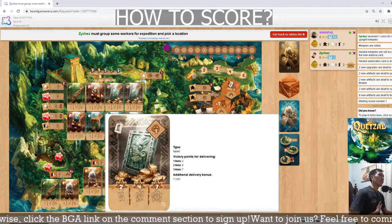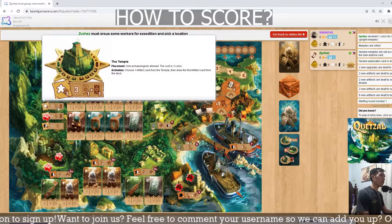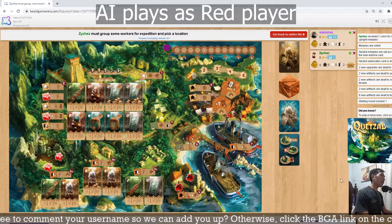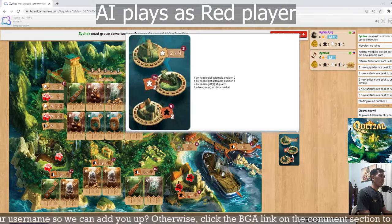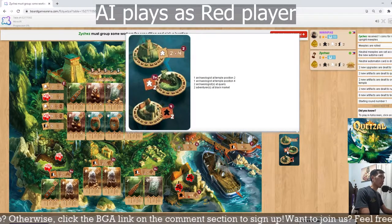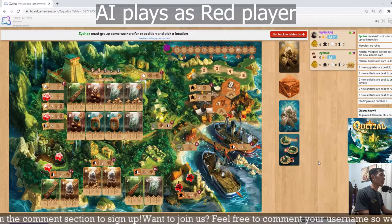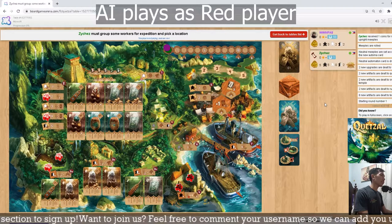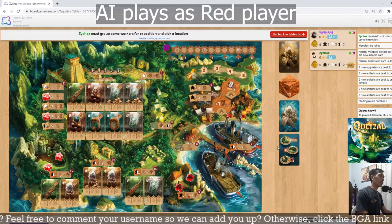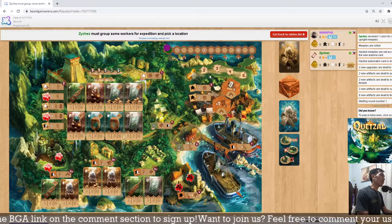You might think it's best to always get the mummy type cards, but it will differ according to which type of cards you can select depending on where your meeples are located. In a 2-player game, there will be an AI, and certain spots are already filled by the red player's meeples, limiting available spaces as if they were picked first. The game lasts for 5 rounds, as indicated on the round track.